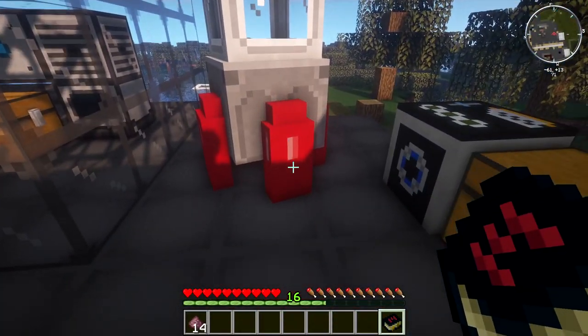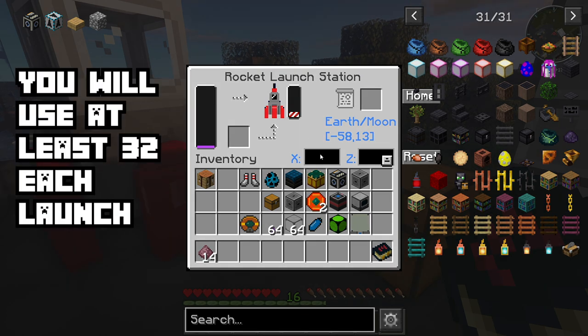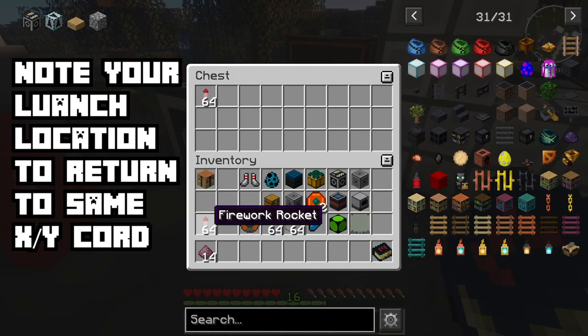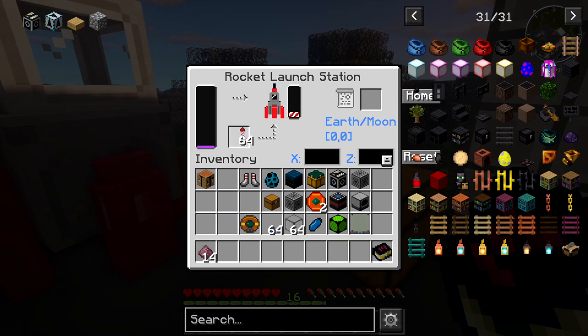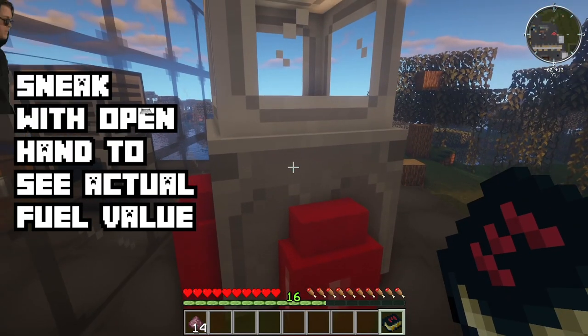Once you have all your materials and your rocket is ready, you just place it down. It's a little block and you'll notice there's a fuel bar that tells you whether you're going to go to the Earth or to the Moon. When you want to load it up, you just take your fireworks. This is the basic rocket. You load it up and you can see the indicator telling you how much fuel you have. I suggest two full blocks.